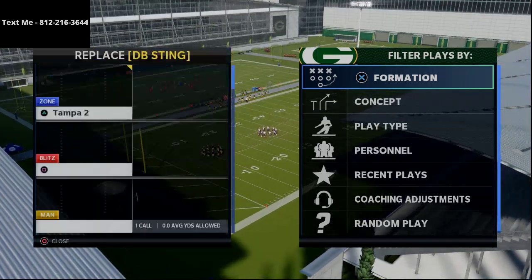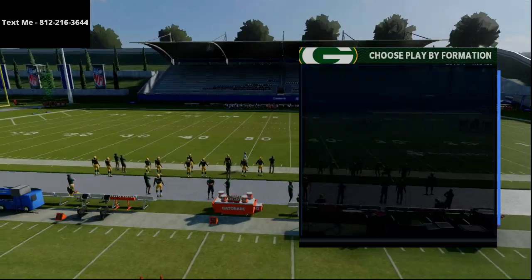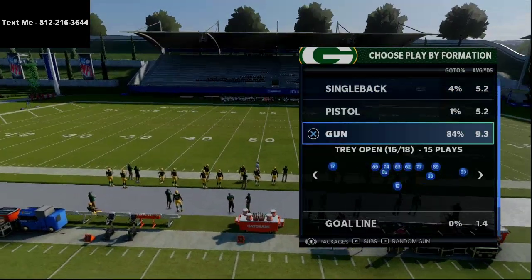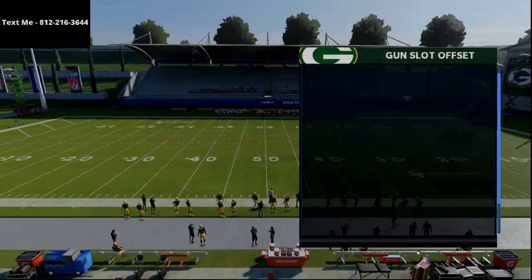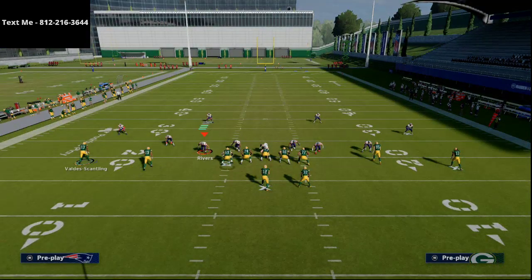Let's grab the Tampa 2, the Cover 4, and we'll roll with Cover 3. Gun Spread, in my opinion, is really, really good — it can beat man coverage. If you can learn how to use some of these routes to beat man-to-man coverage, this offense becomes really effective.